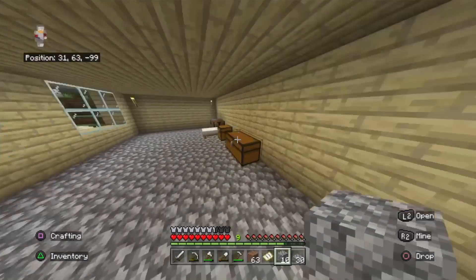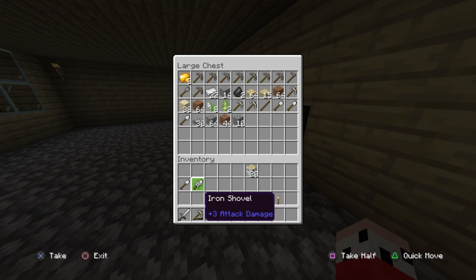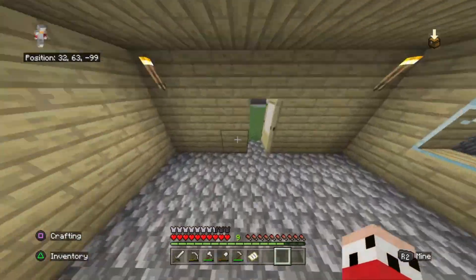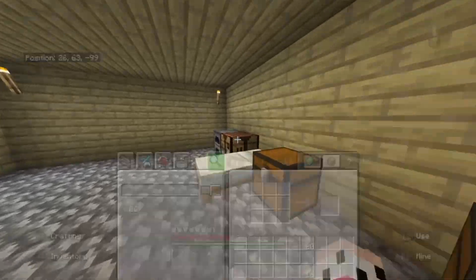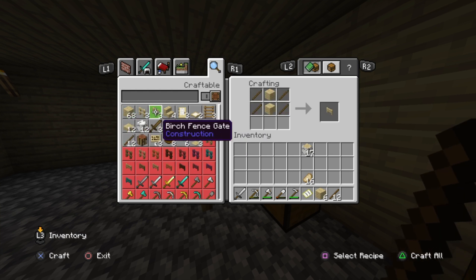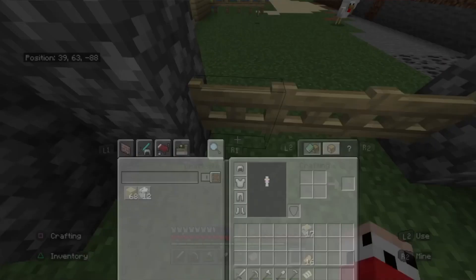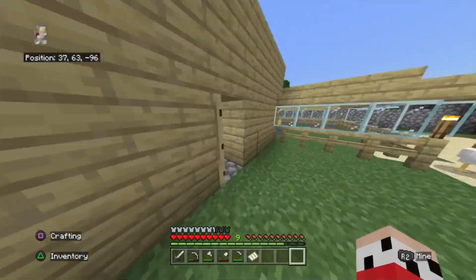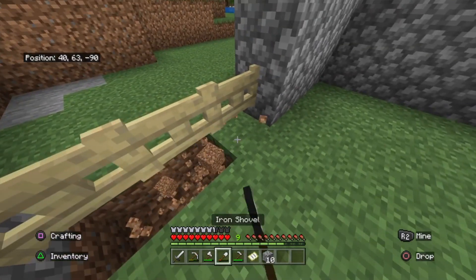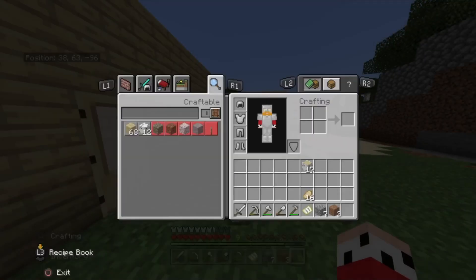And I've still got over a stack of cobblestone left over. So I'll just dispose of all of this. Then what I can do is — I need three gates. All I have to do is just make myself three gates. There we go, easy. And seeing as I've got some cobblestone left over, I may as well fill in this one piece. Alright, there we go — done.